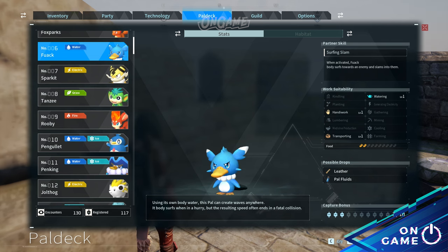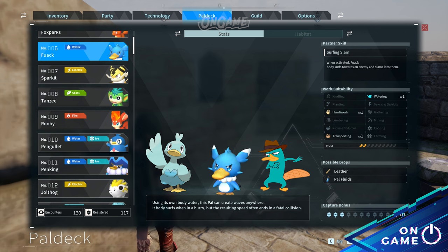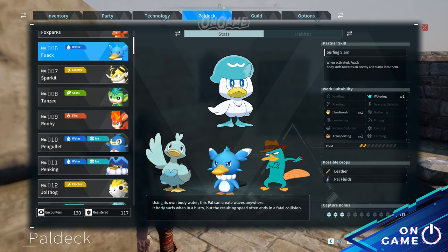Next is Pal deck number 6, Fuack. It's a duck-inspired Pal, so it looks a bit like Ducklett. Although I need to say it looks more like the platypus from one of those cartoons — I think you know which one. But physically, it looks a bit like Coxley, doesn't it?